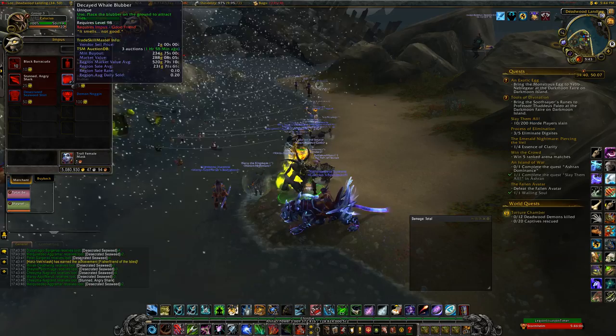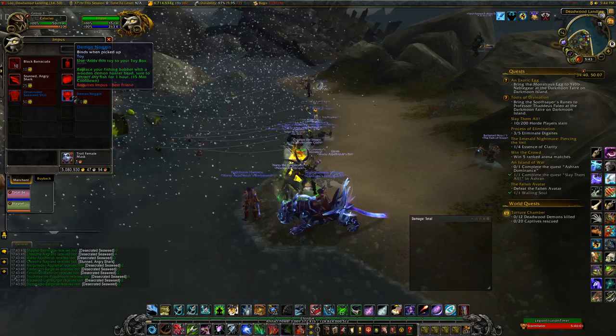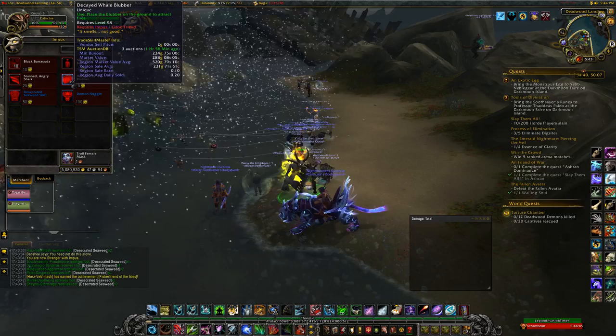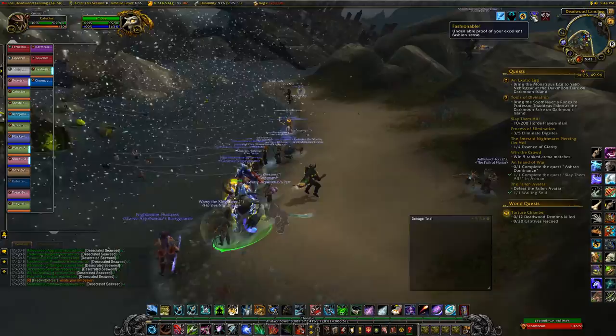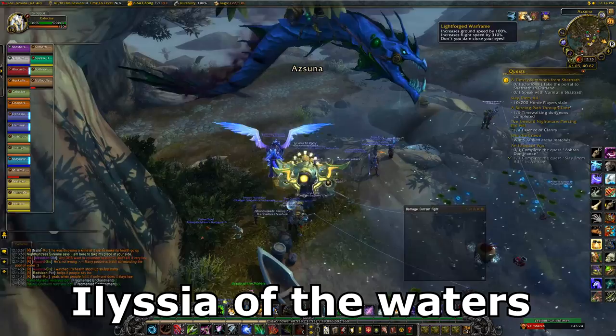It will drop 5 to 10 squids that you can throw in the water, and it gets your fishing skill up or levels your legendary fishing pole. He also sells another bait at 25 seaweed at good friend, a Desecrated Seaweed Shirt for 50 at good friend — obviously a shirt for transmog — and then a Demon Noggin for 100 seaweed at best friend, which makes your bobber look like a demon hunter head.